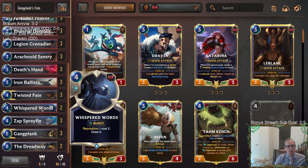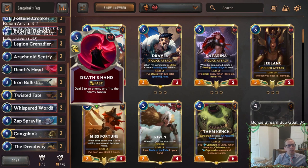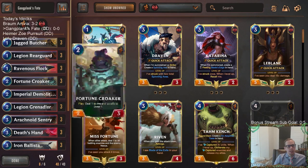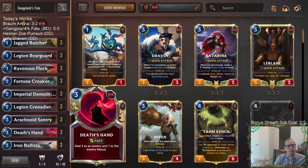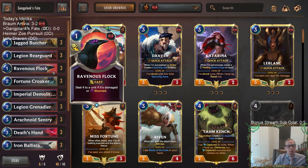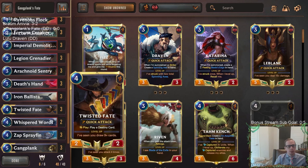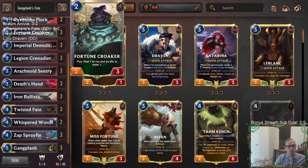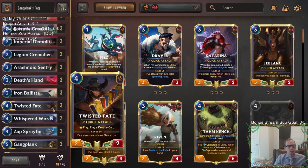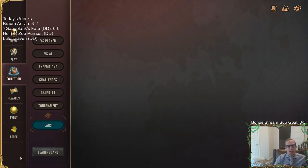Especially when you're playing Spray Fin, you might think those cards are at the bottom of your deck - but Spray Fin can find them. So with Flock, Sentry combo and all that, we're not going full aggro here - not playing twelve one-drops and all burn spells like Noxus Fervor. We're going a bit mid-rangey with card draw from Twisted Fate, Spray Fin, Whisper Words, and Fortune Croaker, plus some top-end and interaction like stun and Flock.